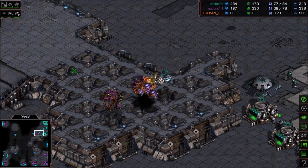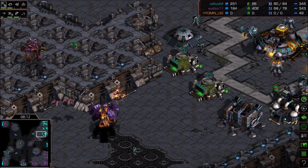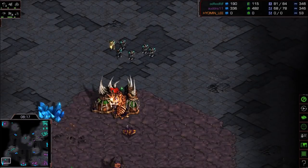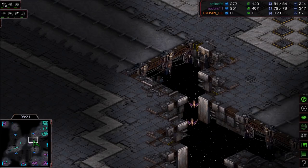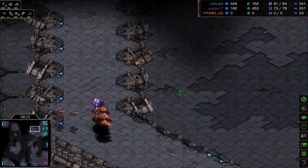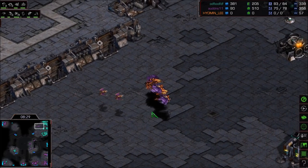The bottom left base is going to die — Flash left enough Marines to take this thing down. Chasing down a drone. The mutas are just hanging out, not quite sure if they want to go in — they've already taken damage from Valkyries. Some scourge are flying into Flash's main base. This is not looking good at all.